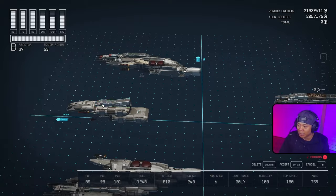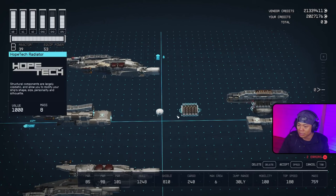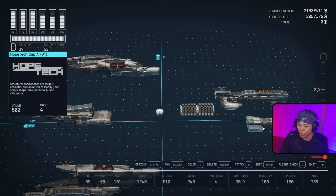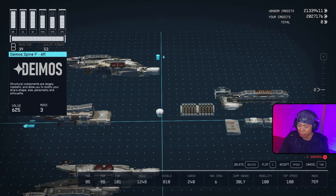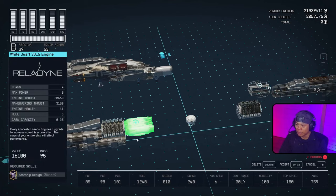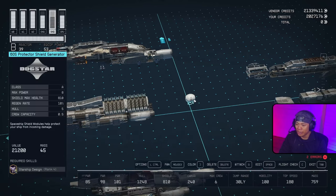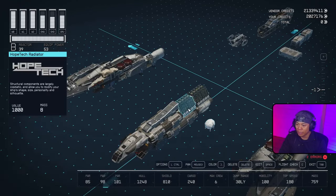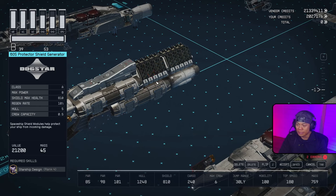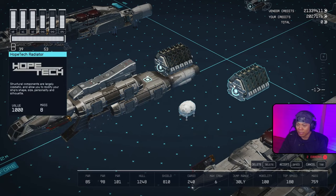Continuing on the build, we'll move over Dame of Spine A, Dame of Spine A, and Dame of Spine D for orientation. We have a bunch to go through - some items we need to glitch for sure. We're going to start with the closed flip glitch on this one. Before that, let's move in our Hope Tech Radiator, a White Dwarf 3015 Engine right behind the All-in-One Berth, then another Hope Tech Radiator. We're going to flip glitch this one in this spot using the flip glitch to a closed snapping point.